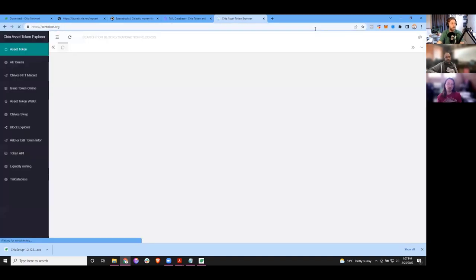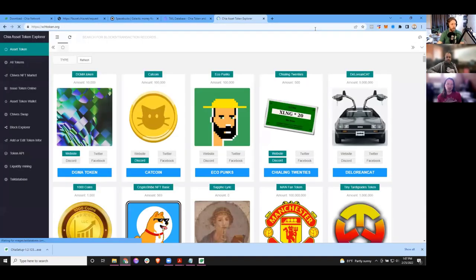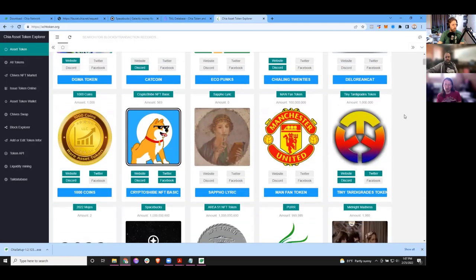If you think you might have a CAT, or if somebody sends you one and you don't see it, you'll need to come here, look it up, grab the tail ID, and then add it to your wallet manually. Why don't we look at XCHtoken.org? SpaceScan.io and XCHtoken.org are the other two token sites. XCHtoken.org is created by some guys called Chives — they're actually running a fork of Chia. You'll see some Chives stuff but it's not pertinent to the actual Chia ecosystem; they are doing some things with Chia asset tokens.